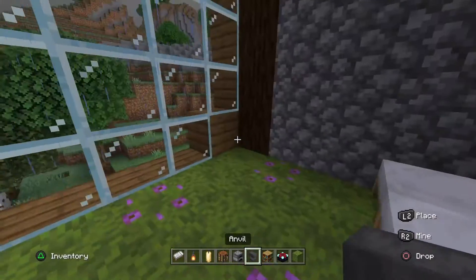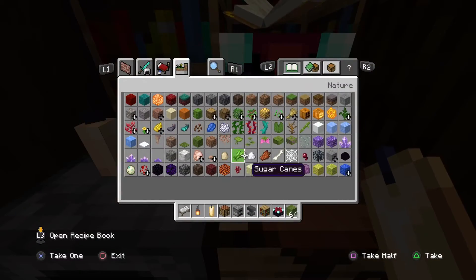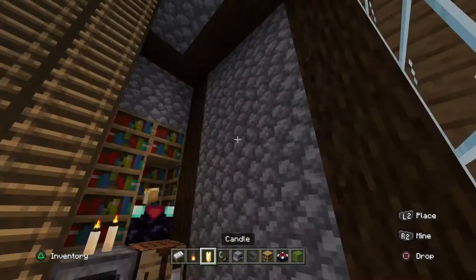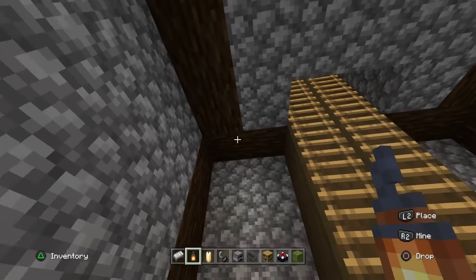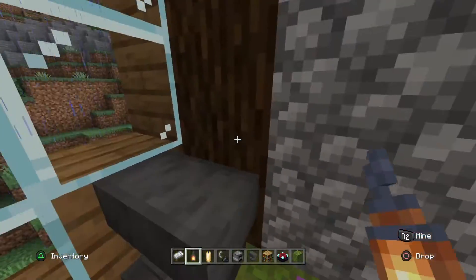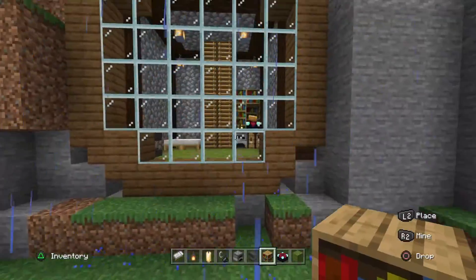Then we can add our anvil over here, and add like a candle or two here. We can light them with flint and steel, and then maybe we can add like a few lanterns up in those corners. Maybe add one on the anvil here or something like that. But if you look out from here into it, that looks really really cool.